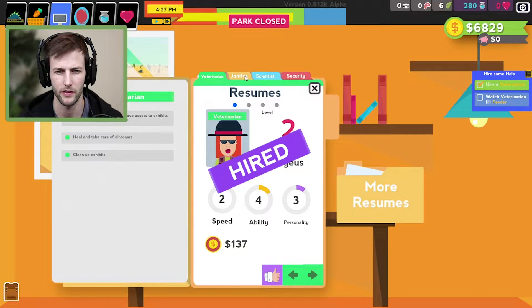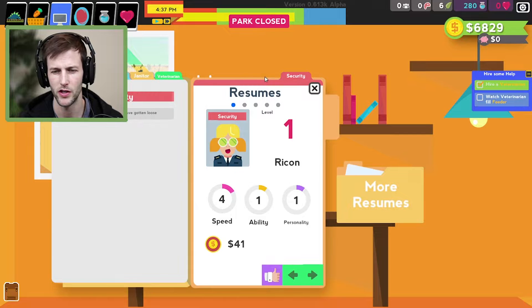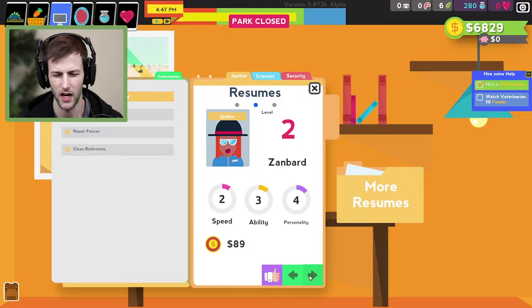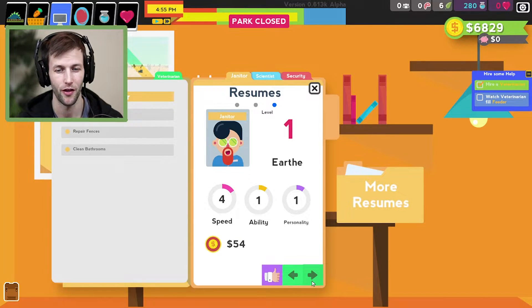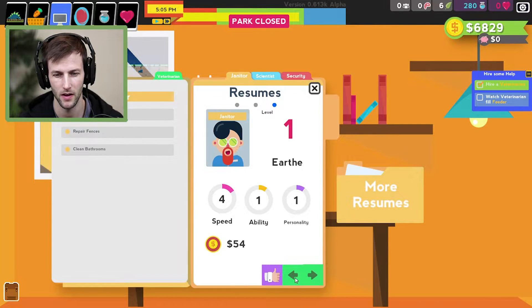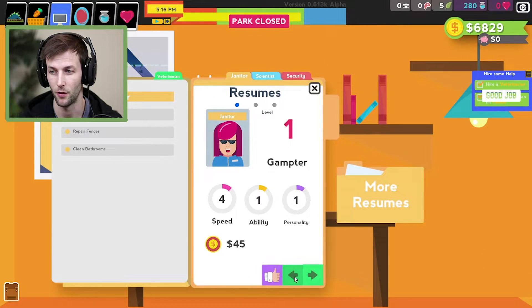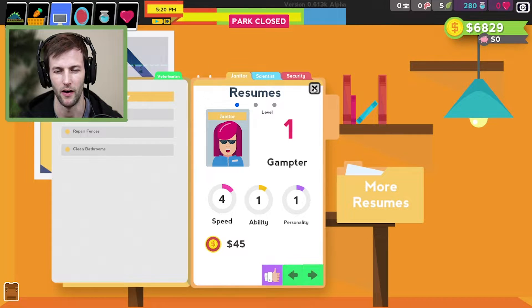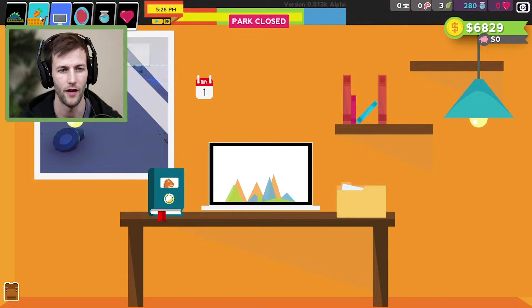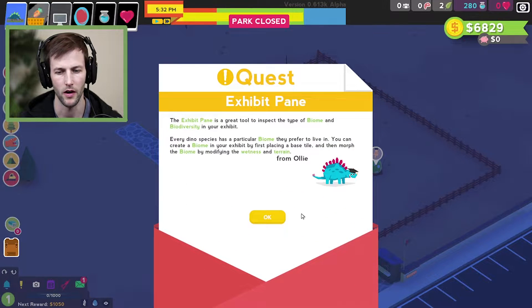We have to assign her tasks. We have janitors available too. I feel like I should hire a janitor first, but let's look — this guy is really quick, pretty much hyper. Maybe we don't have to hire one just yet. We'll hold off on that for now. We have our vet, so let's go back to our park. It's nighttime.